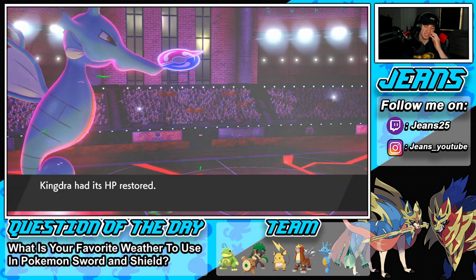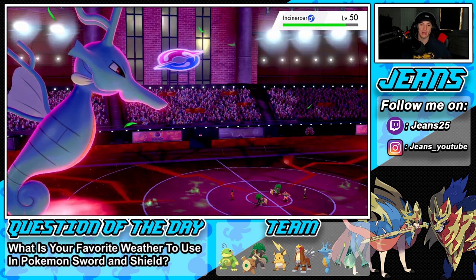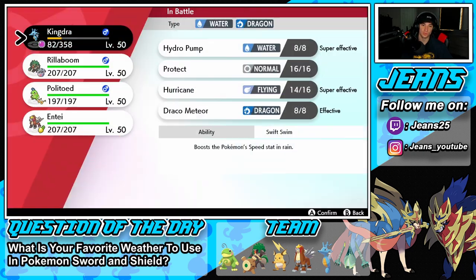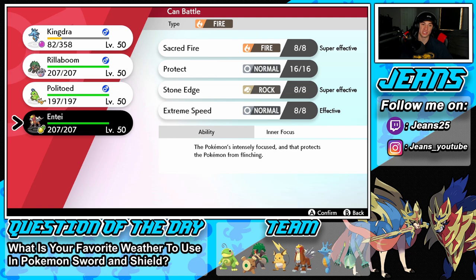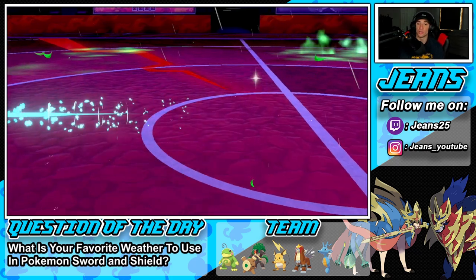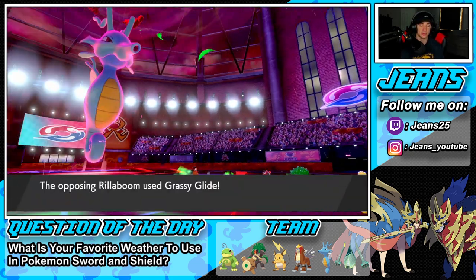Do I save Politoad and go into Entei, thinking he might go for a Fire move? I think I'm going to get out Politoad because we have two turns left in rain after this one. I'll swap back into Politoad to get the plus one back and take out Rillaboom. Oh no, that's OUR Rillaboom swapping — I thought HIS Rillaboom was swapping. I think we can take out his Rillaboom and get that attack drop onto Incineroar. Grassy Glide comes out here — we survive with Focus Sash!